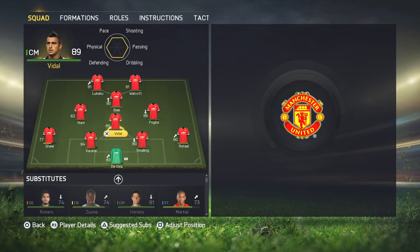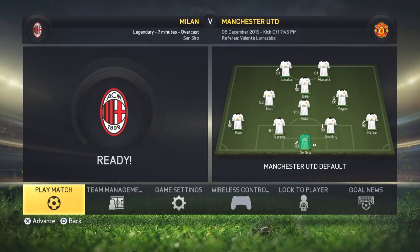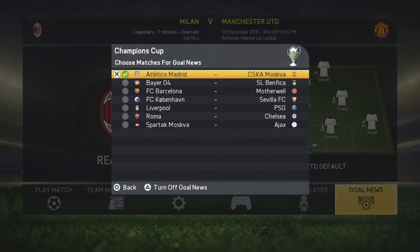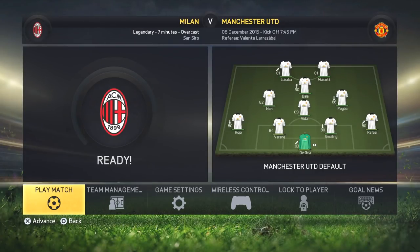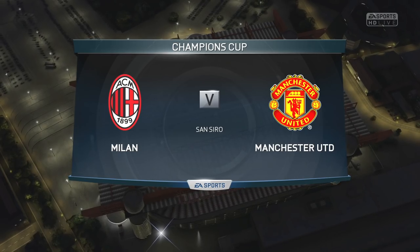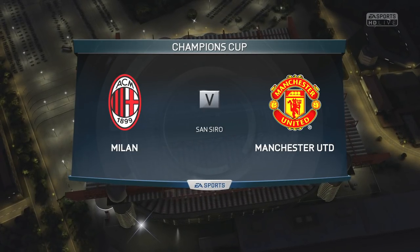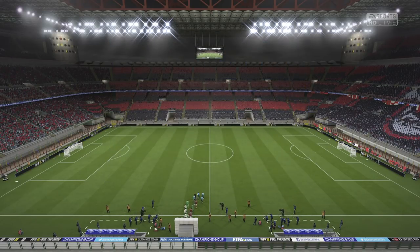I haven't played a game with this team in a long time. The lineup features Lukaku and Walcott up top, Bale, Nani, Pogba, and Vidal in midfield, with Shaw, Varane, Smalling, and Raphael at the back. Shaw's a bit low on fitness so let's swap in another left back. We're playing against AC Milan on Legendary difficulty. You can set the goal news for different Champions League matches going on at the same time — let's get into it and see what the gameplay is like.